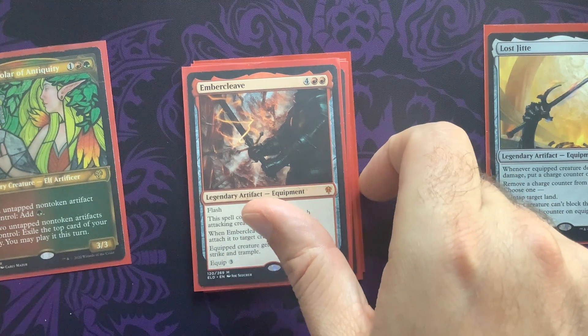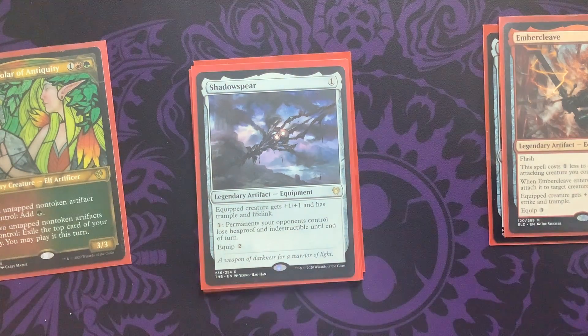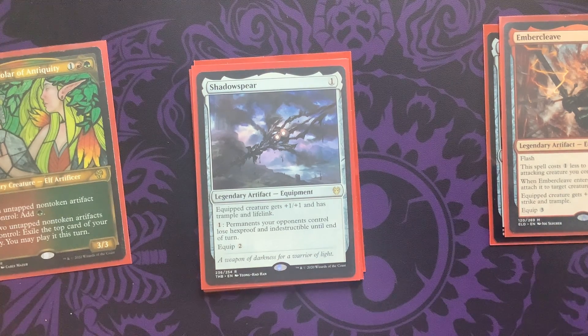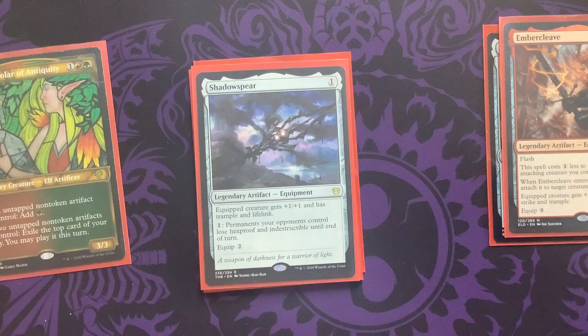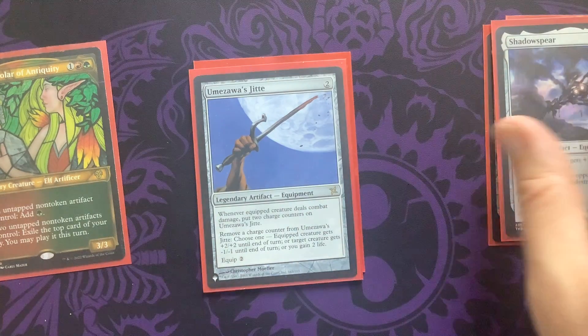Ember Cleave is there and it could also get us ahead with Maria for combat damage. We have Shadow Spear here — what a fantastic legendary equipment. We're going to deal combat damage and gain a lot of life. There's also that interesting text where our opponent's things lose hexproof or indestructible until end of turn just by paying one. We'll play cards like Blasphemous Act and Beast Within, so we can get to things that might not be easy to interact with otherwise. The lifelink is great for EDH, especially when we're smashing into people.